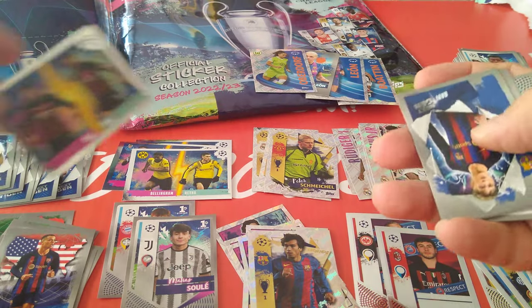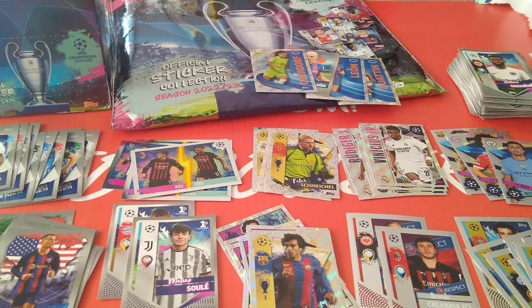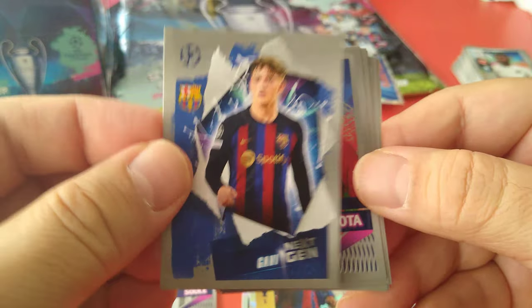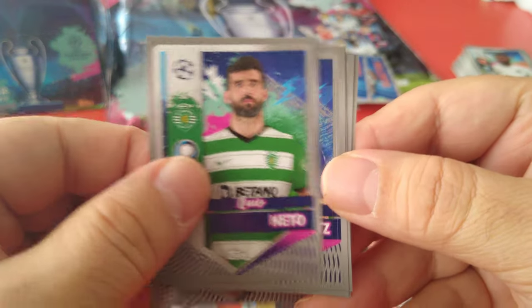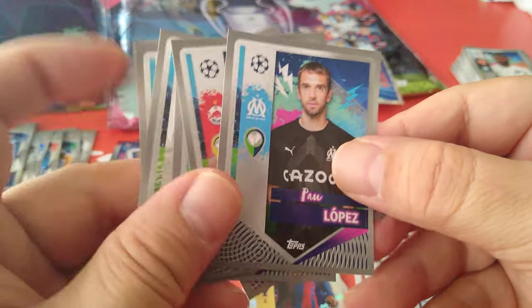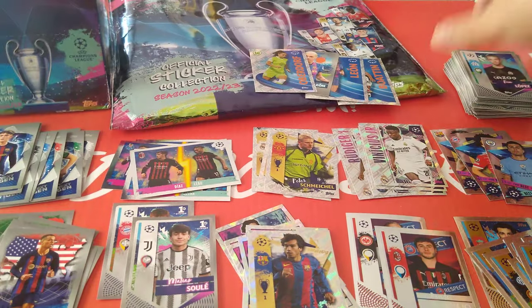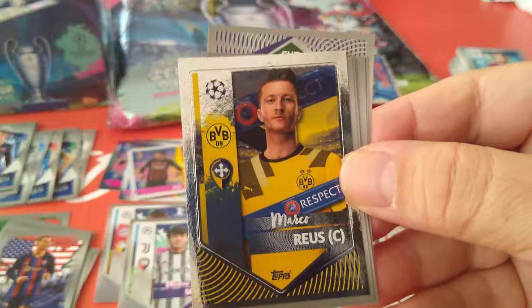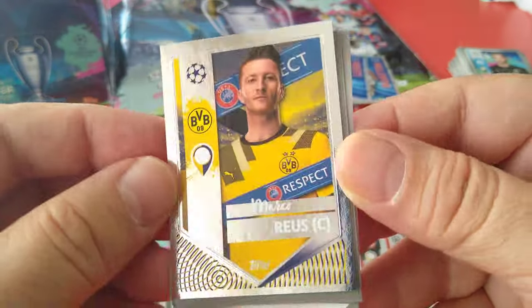Here's a duo for AC Milan — Diaz and Leal. Next gen Gavi — nice one for Barca. Here's Diego Jota, Neto, Havertz, Forsberg, Hatate, and Lopez the keeper. Here's a KDB sticker — team of the season — followed by Captain Royce. Very nice, Marco Reus, Borussia Dortmund — one of my favourite players.